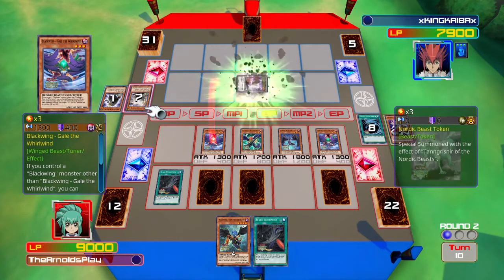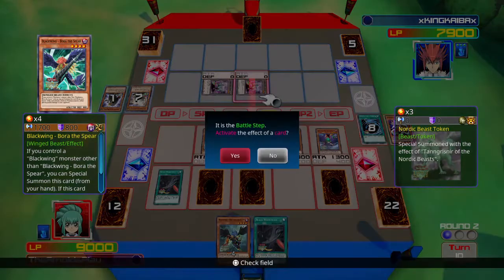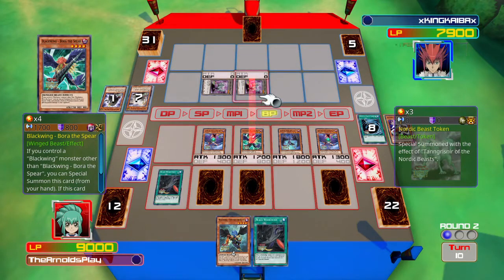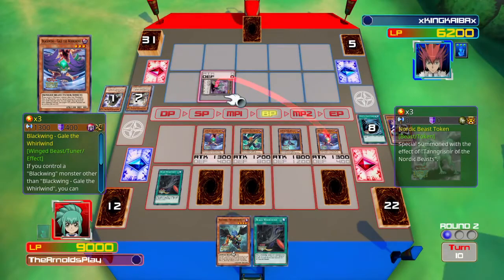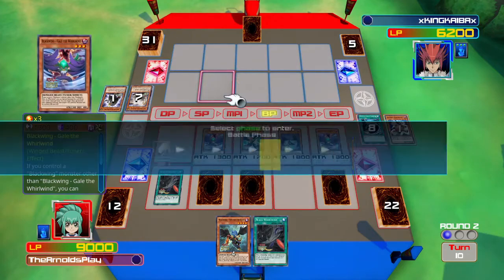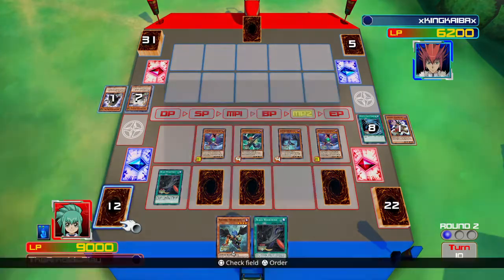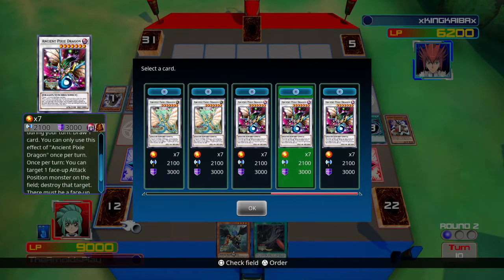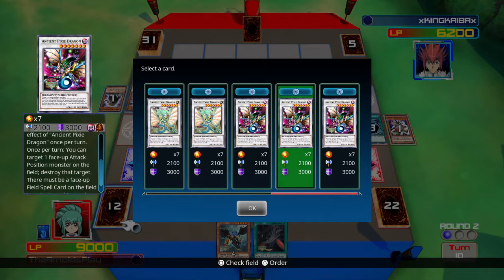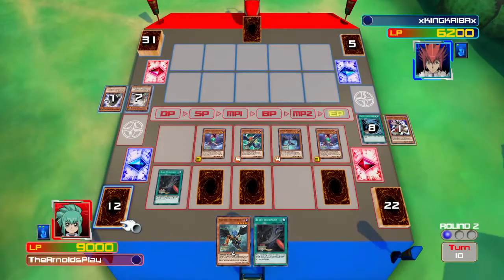The face-down monster has an effect: when destroyed by battle it special summons two Nordic Beast tokens. He uses the effect and gets his two tokens. Fortunately I have Borer of the Spear, which does piercing damage to defense-position monsters, so I get more damage attacking the tokens — that's 1,700 damage to my opponent. Now I attack with the second Gale. I'm in a really solid position; my opponent only has one card left, but who knows if he can make a comeback.